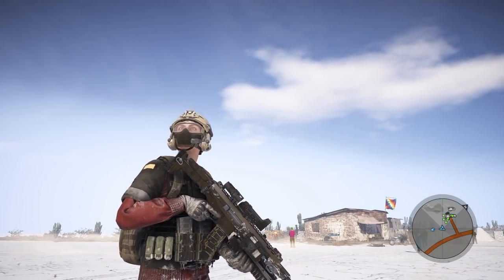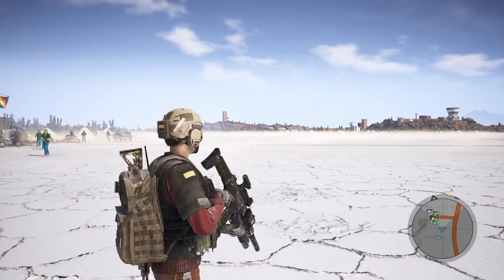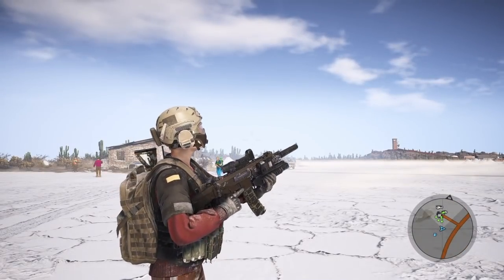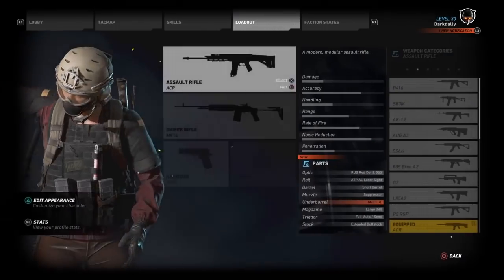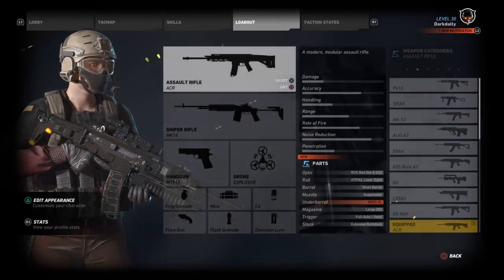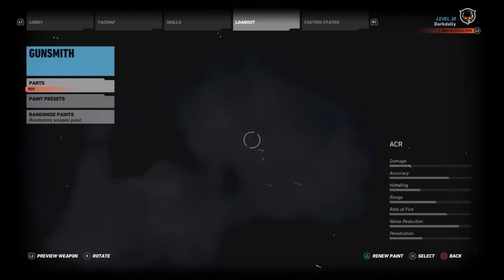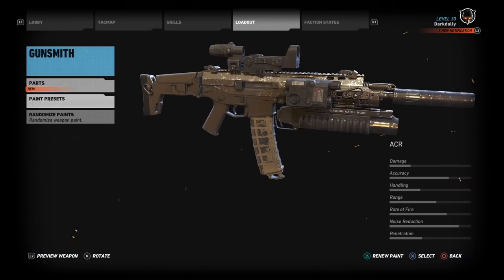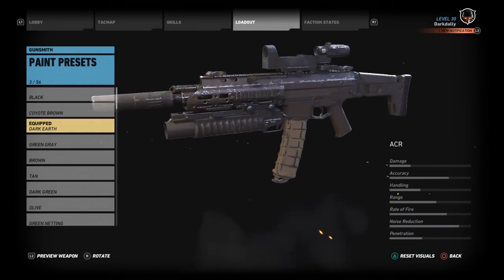It's been one of those things where the weapon has worked so well that I forgot I have it. I use it constantly and it's worked so well I haven't even thought to replace it. Let me show you the build on this ACR — that's what I want to do in this video, just a real quick thing. This weapon works pretty well; I'm not going to say it's the best weapon in the game, but give this build a go. First thing — for the paint presets I use dark earth.